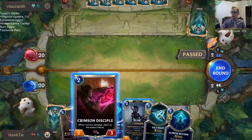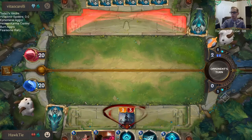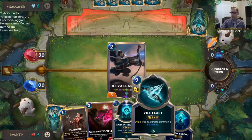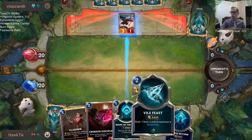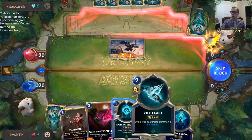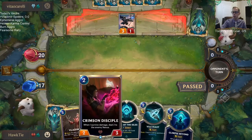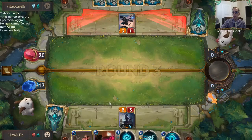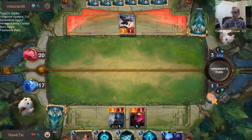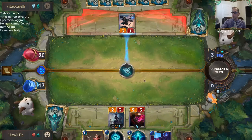We're playing against a Tryndamere Anivia Warmothers Call deck. Do I want to start with Elise or the Crimson Disciple? Go Elise. It's pretty nice — I can drain one from a unit, like drain one from the Crimson Disciple, and then it survives damage and does two to them. I assume that's how that works — I'll try it.